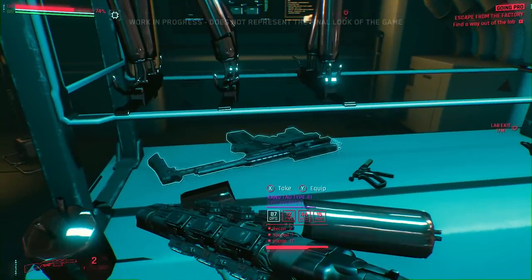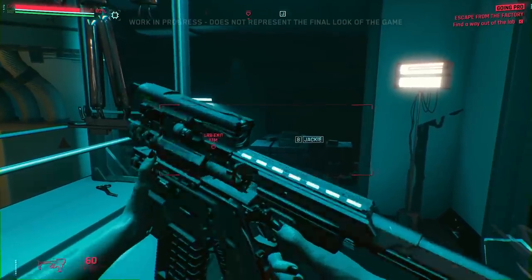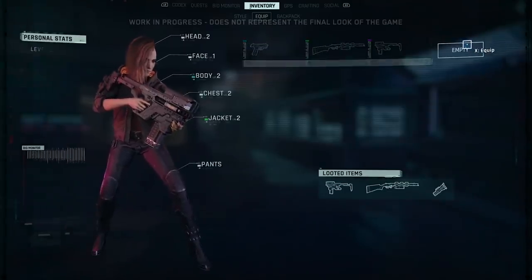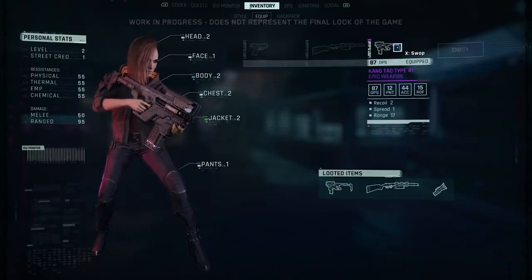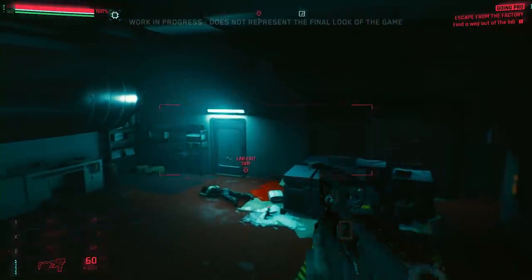We found some loot — a smart gun, one of the more advanced weapons in the game, allowing bullets to track and follow their target. It's one of many different weapons players can acquire. Weapons are built of modules that allow for deep customization and progression, so you can find something that suits your playstyle.